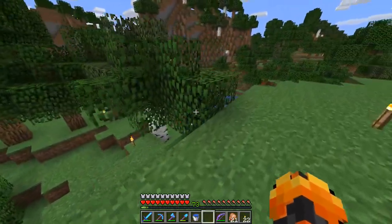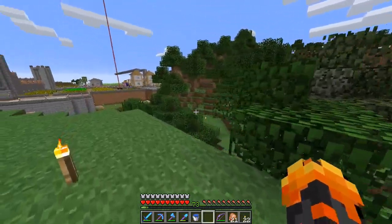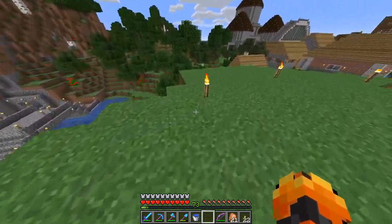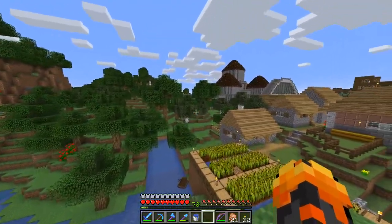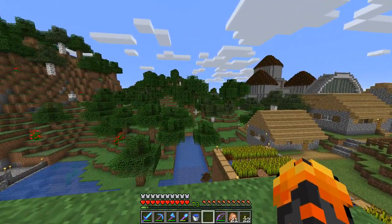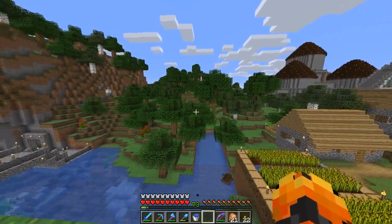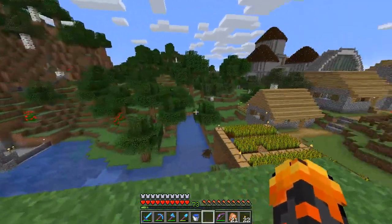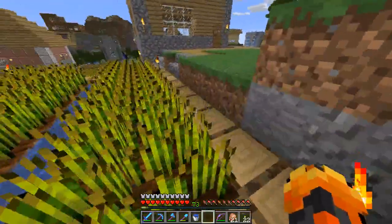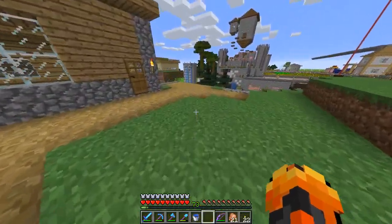I went out with torches and lit it all up, so now from the bridge down I have it secured so stuff doesn't spawn. A little bit to the north, east of that castle — or west technically — we don't have many torches around that area. You can see a boat down there too. That's pretty much all of the village.